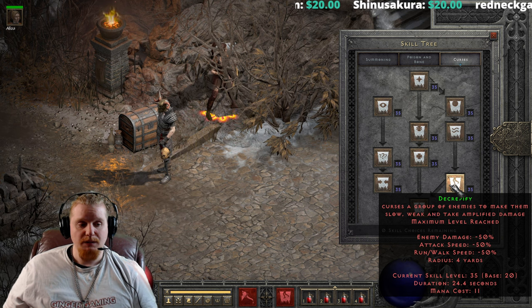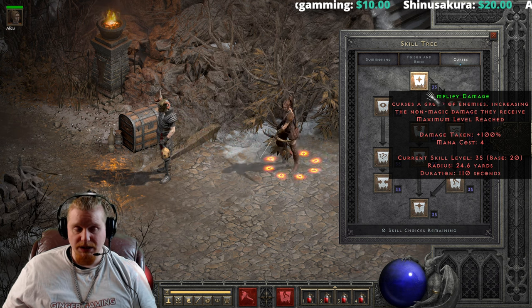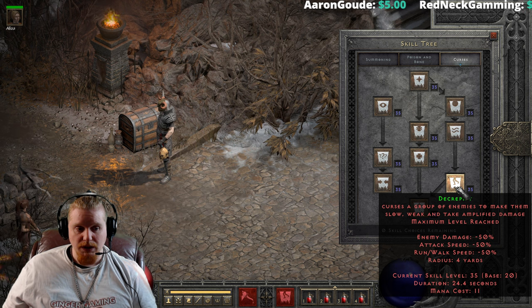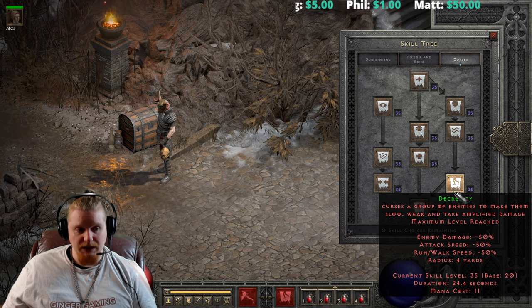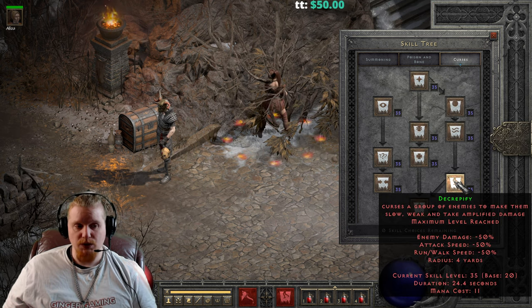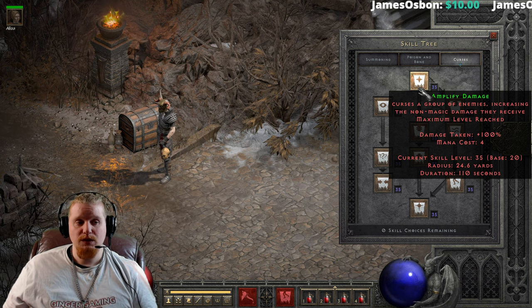Basically how this works — it is essentially the same thing as Amplify Damage. Amplify Damage says damage taken plus 100%, and this one says enemy damage negative 50%. So we have a negative 50% enemy damage coming in to you, and also a plus 50% damage to the cursed target which is not listed in the tooltip for some reason. Even though the description says 'curse a group of enemies to make them slow, weak, and take Amplify Damage,' the Amplify Damage component isn't listed. It's basically just like Amplify Damage except it's half the value — 50% increase to damage, which functions as a negative resistance, meaning it can break resistances.